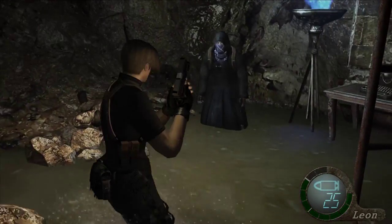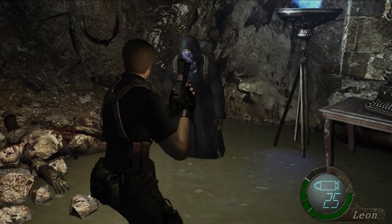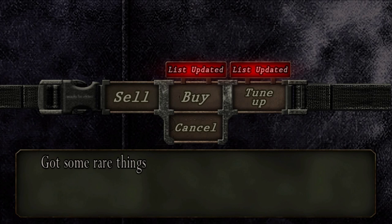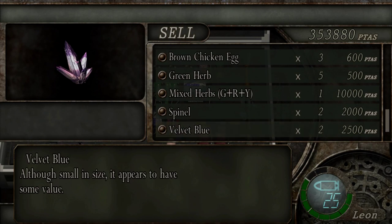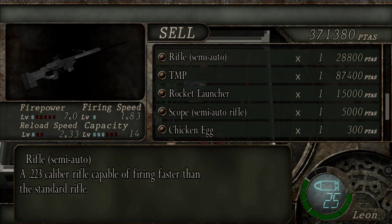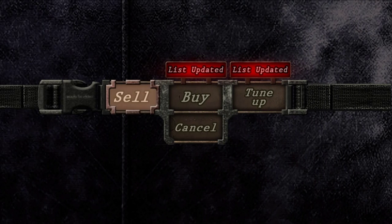That's the crown — the first part of a three-part item that will combine and sell for a lot of cash. Hey, Mr. Merchant, welcome. Let's sell our spinels, sell the velvet blue eye, sell the gold bangle too, but we don't want to sell the crown.